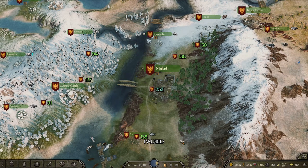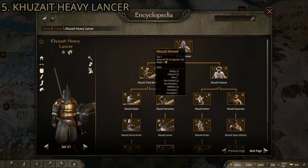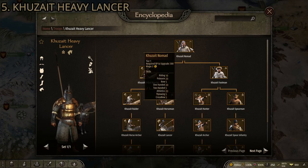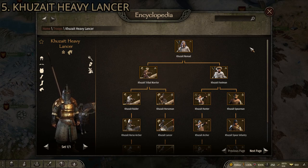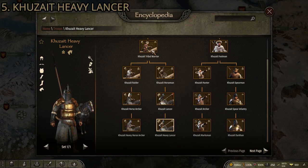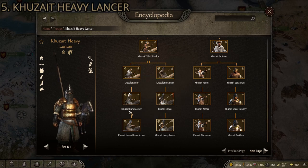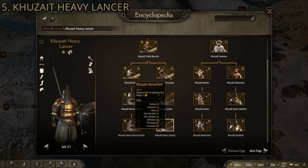With all that in mind, let's start with number five: the Kuzait Heavy Lancer. The Kuzait Heavy Lancer comes from the main Kuzait Nomad, which is the basic infantry-type recruit you'll get from most Kuzait settlements. To upgrade to them, you go from the Kuzait Nomad down to the Kuzait Tribal Warrior, which starts as a mounted archer, and then instead of following the mounted archer path you go down the lancer path.